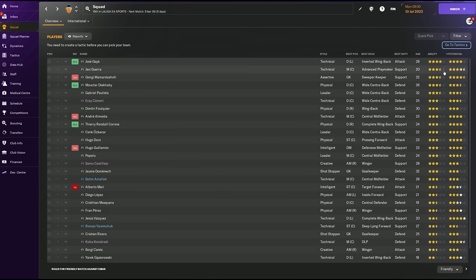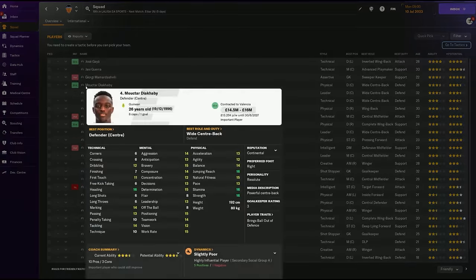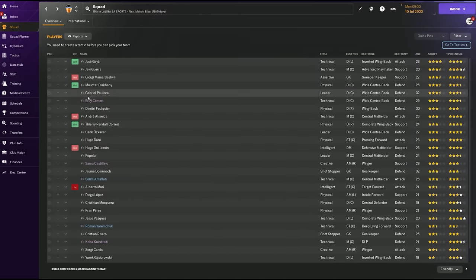Looking at the three-and-a-half star players who'll fill the team, I can immediately see two center backs. Diakabi looks great - pace and acceleration at 13 are his lowest physicals, which I like from a center back. Strength, jumping, aggression, bravery, heading and positioning are all strong. He's also got passing 13 and vision 12, so he can play the ball out from the back. Airily very good.